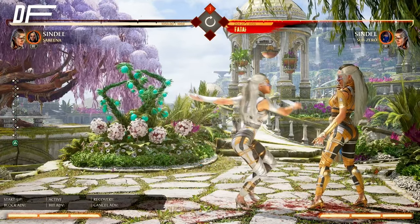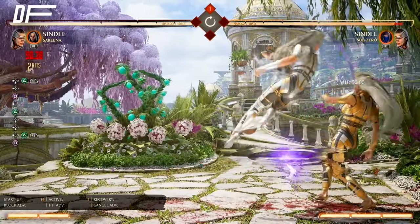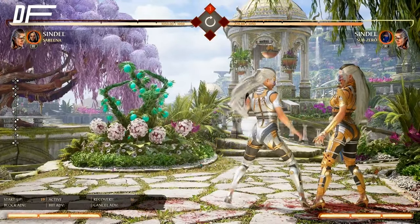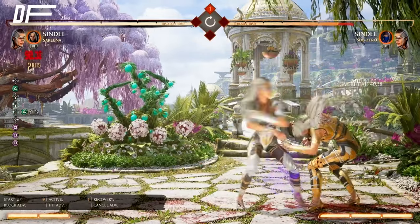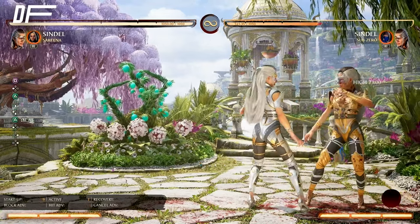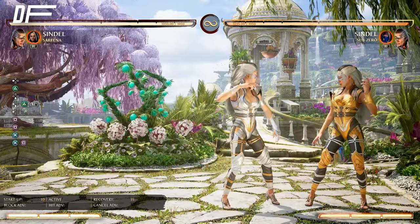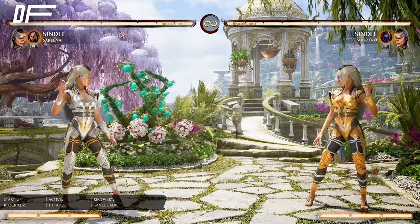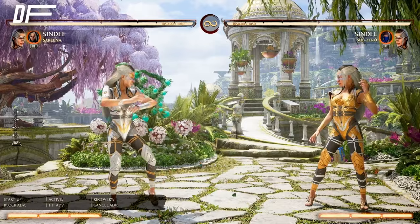There's also back two — that's a mid, 14 frames — but with that levitate cancel (down-back-two), that is her levitate. Back two into levitate is her pressure, and when they're blocking that is really good. You can go for a grab — it's plus two — or go for your one-one, your forward one, or your two-four, either or. There's also forward-four-three as a combo starter but it's really risky; you have to get it as a whiff punish.